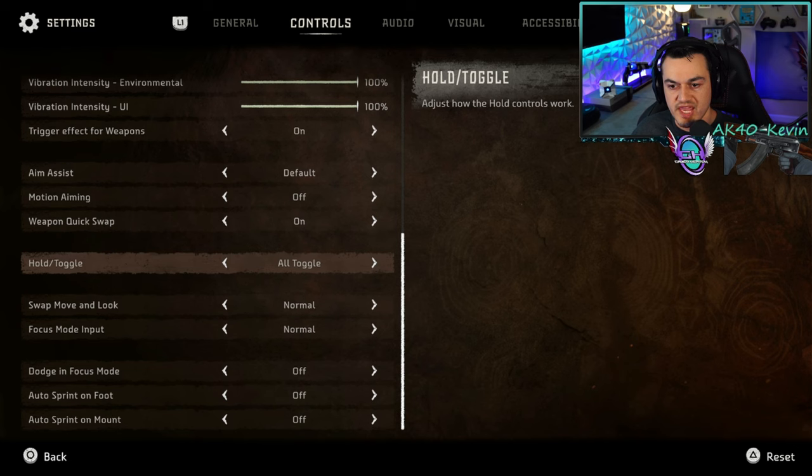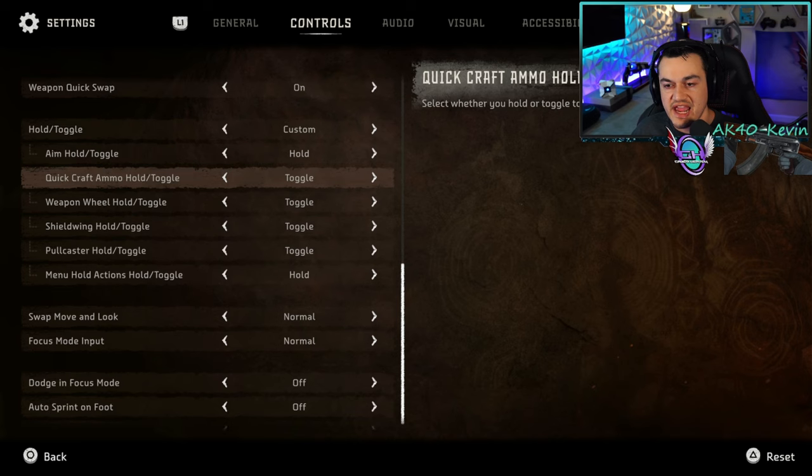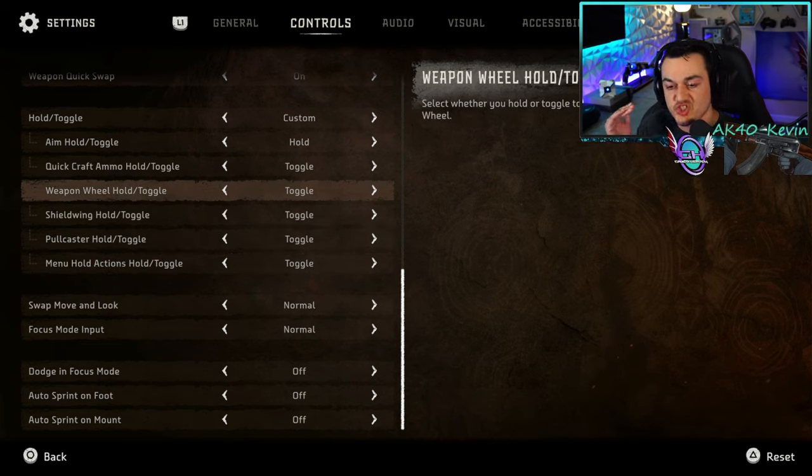For hold and toggle, I recommend custom — I like to have aim on hold and everything else on toggle. I would recommend reading the description of each and experimenting a bit, but I've found this optimizes gameplay so everything is quicker. One frustration: you still have to hold down triangle to search enemy bodies or interact with the environment, and I wish you could just tap instead — that would make looting bodies in the battlefield much quicker.